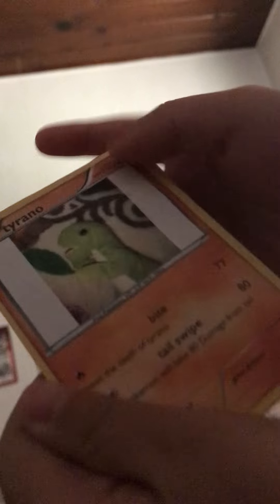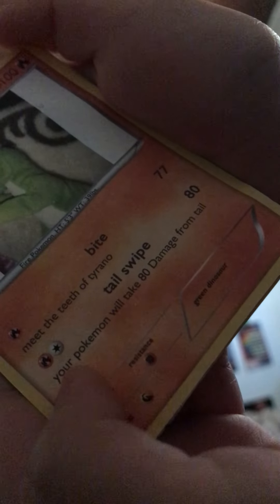Tylano is a fire type. Even though he's supposed to be a dinosaur, he's a fire Pokémon. He has 100 health. He has Bite — it says "meet the teeth of Tylano" — and Tail Swipe, which says your Pokémon will take 80 damage.